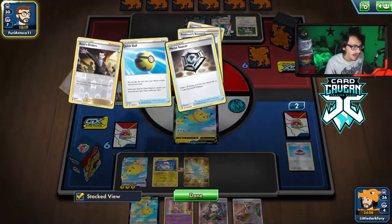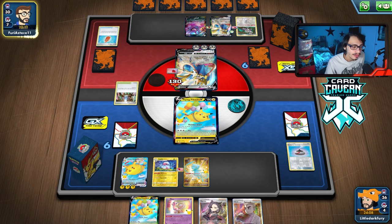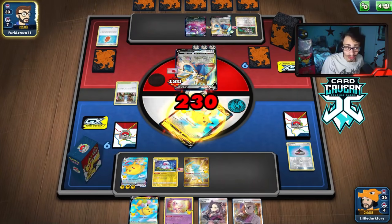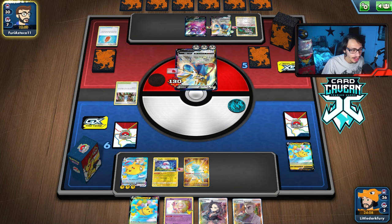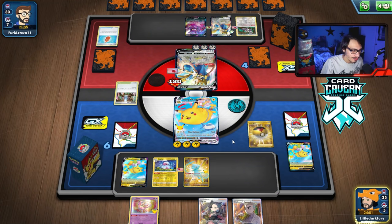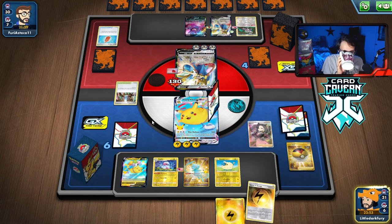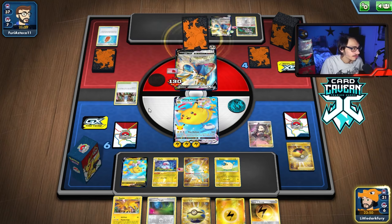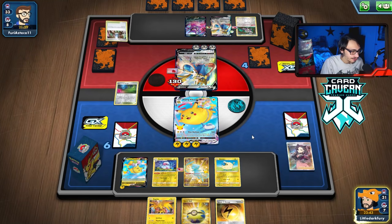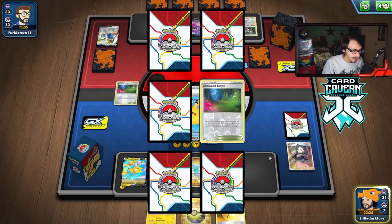If they play Zacian V-Union, we have to go into high gear. We use Marnie and build up Black Pikachu. I bump the stadium and take our prize — we find Flying Pikachu again. We can double Flying Pikachu now so they can't just Boss KO us repeatedly. They're putting a lot of Zacians in play which is good for us. Now they have fewer cards in their deck than I do, which is what I was aiming for — that's why I wanted to play Speed Energy.